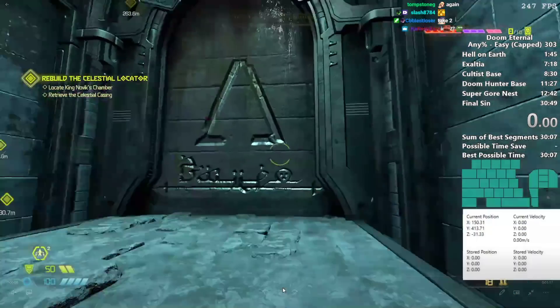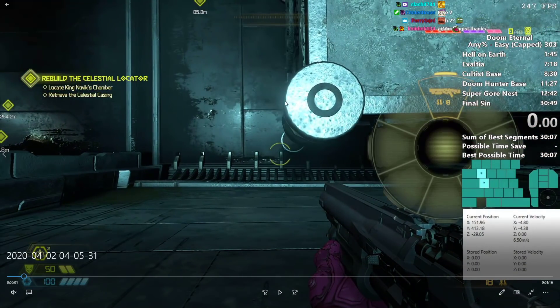Quick tutorial on Exaltia skip. This is after you get the dash. This is the box you push.